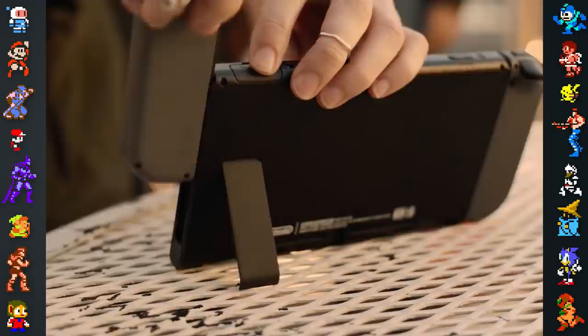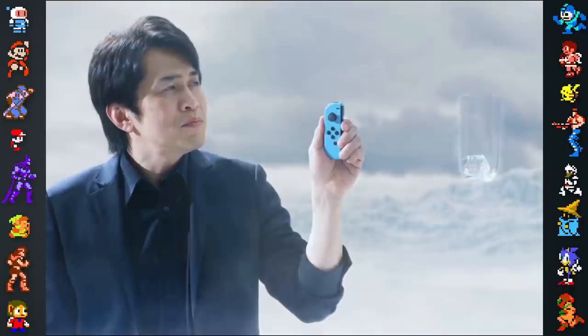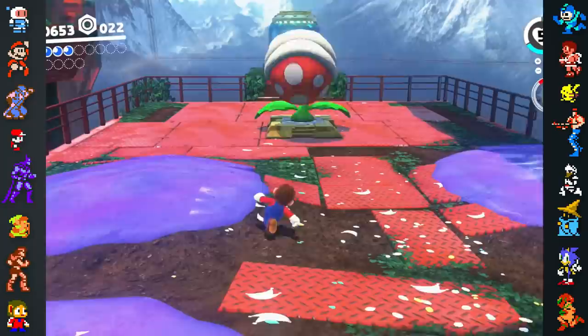Not only did the Switch affect how the game was designed, Odyssey impacted how the Switch itself was developed. Odyssey producer Yoshiaki Koizumi suggested in an interview with Metro that HD Rumble was added to the Switch so he could use it in Odyssey.